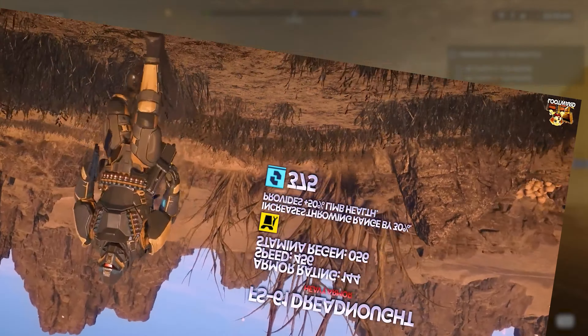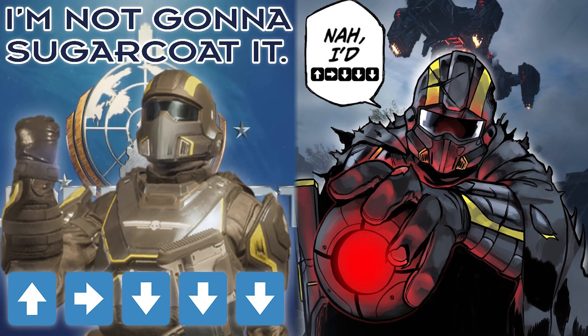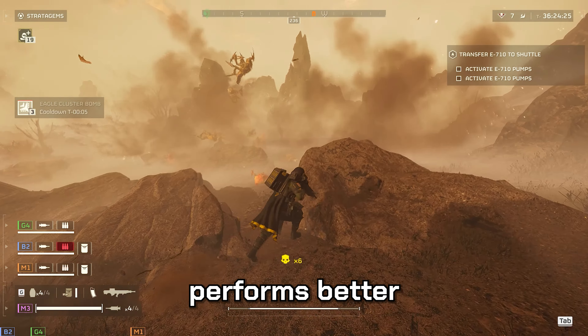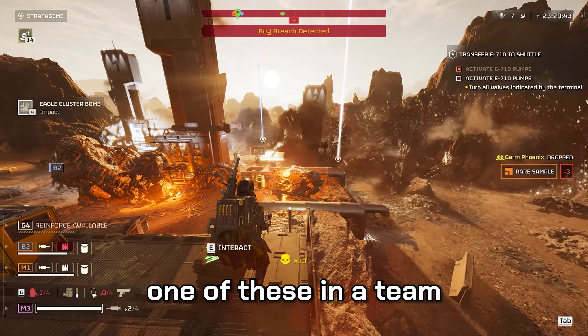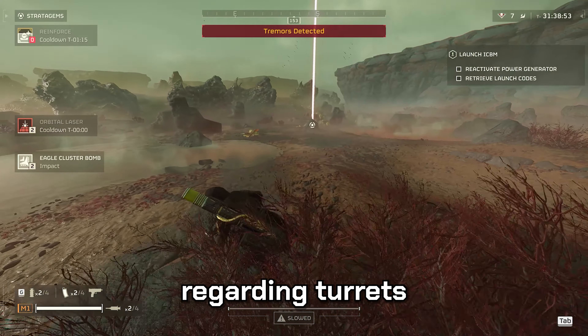The Orbital Laser is a game changer, destroying nests and buildings while dealing with Bile Titans and Chargers without a problem. The 500-kilogram bomb is instantly picked by many and constantly compared to the Orbital Rail Cannon — it becomes really strong after fully upgrading the ship modules. The Eagle Airstrike and Eagle Cluster Bomb are solid picks overall, though the Cluster Bomb performs better on Terminids and the Airstrike on Automatons due to its destructive power. At least one of these on a team will be a game changer.